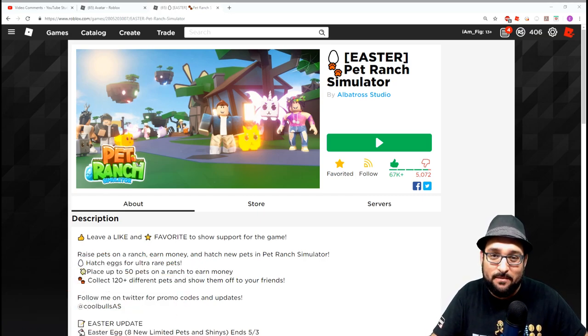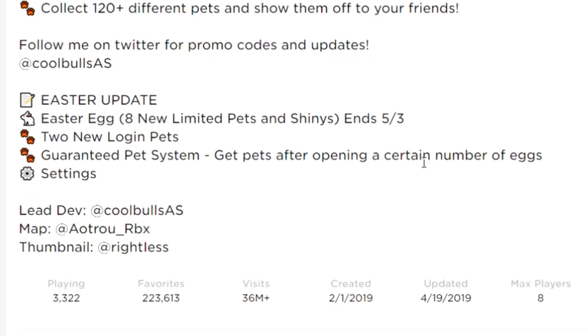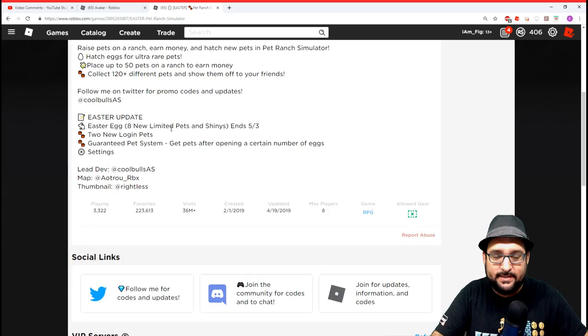Now let's get into the update and see what it brought us today. Here are the details: Easter update — Easter egg which adds eight new limited pets and shinies, ending May 3rd, so you have a little bit of time to get those new limited time pets. Two new login pets and a guaranteed pet system — you get pets after opening a certain number of eggs.